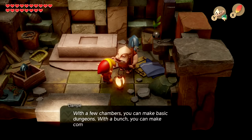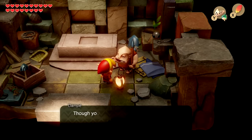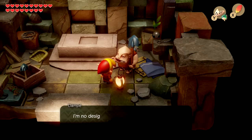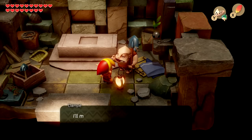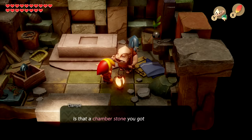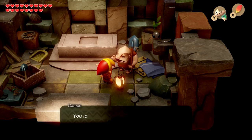With a few chambers you can make basic dungeons; with a bunch you can make complicated ones. If you can use what you've got to finish the challenges he gives you, you're not done once you've arranged a dungeon — you've got to adventure through it too. He's no designer and no adventurer, so that's all up to us. Impress him and there's a treasure. He also asks about a chamber stone and says he can make special chambers out of those.